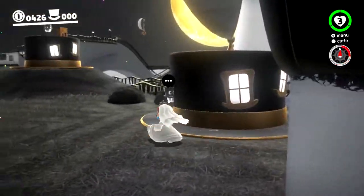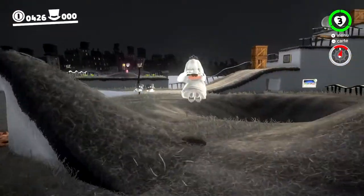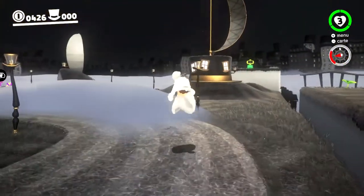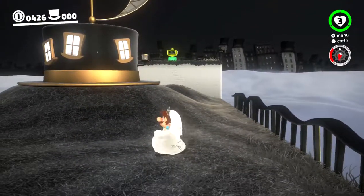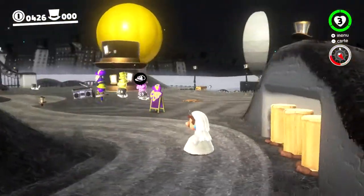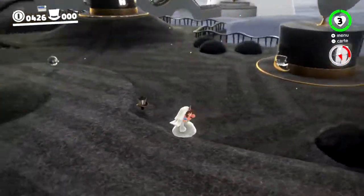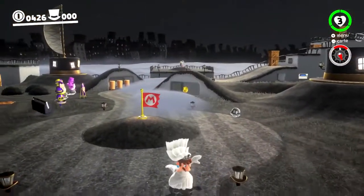Ce n'est pas un bon exemple ici parce que je suis dans le premier monde, donc il n'est pas très grand — c'est plus une phase de tutoriel. La panoplie de mouvements de Mario est assez incroyable. Ils avaient oublié le triple saut dans Mario 3D World. Là, il est de retour. On a le salto arrière classique, le jump avant, l'espèce de saut en Y.